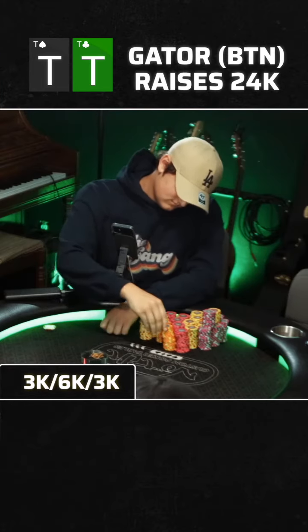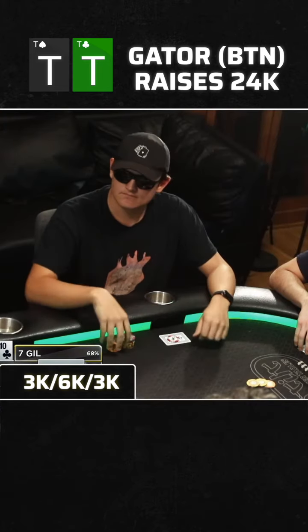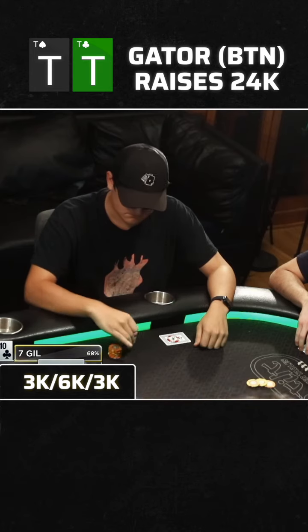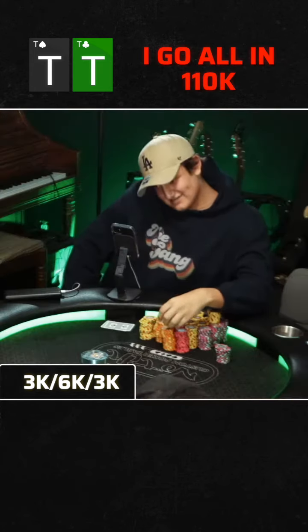One of the first hands we play three-handed: Gator opens the button with queen-nine of clubs and I'm on the small blind with pocket tens. Still only have about nine blinds so I only have one move here — a very clear-cut shove. Rosie gets out of the way and Gator ends up making the call.